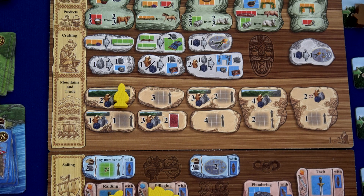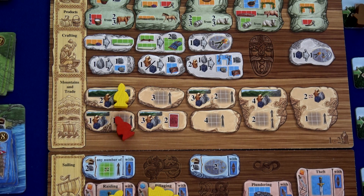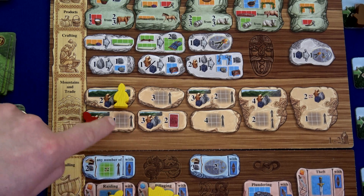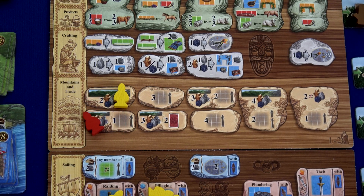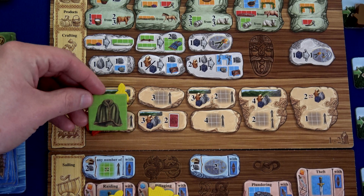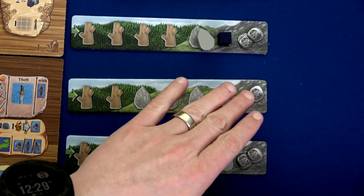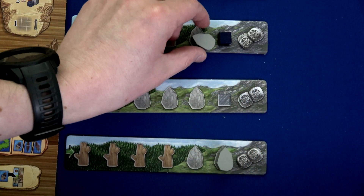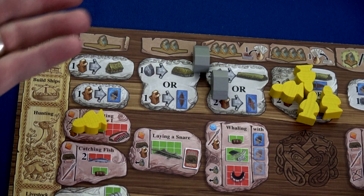Our Vikings always seem to start off trying to avoid the pigs — so we're going to the mountains yet again to gain one resource. We're also going to upgrade one item: take this whale meat and upgrade it from red to green, turning it into something really cool like a cloak. The two silver is really tempting but I think I'll go with the stone because I have a plan. We're going to spend two stone...